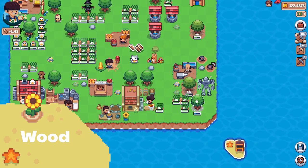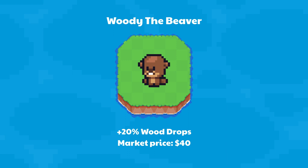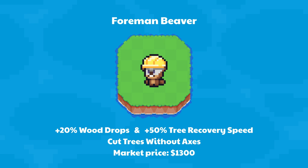Chopping trees and getting wood is crucial for an effective farm. Beavers are powerful NFTs that boost wood production. Woody the Beaver gives you 20% more wood drops — market price $40. Apprentice Beaver gives 20% more wood drops and makes trees recover 50% faster — market price $140. Foreman Beaver is by far the most valuable wood NFT in the game; it has the boosts from the other two beavers and lets you cut trees without axes — market price $1,300.